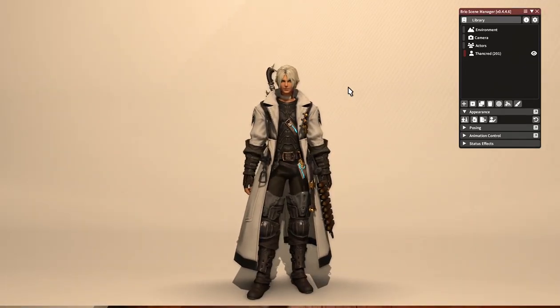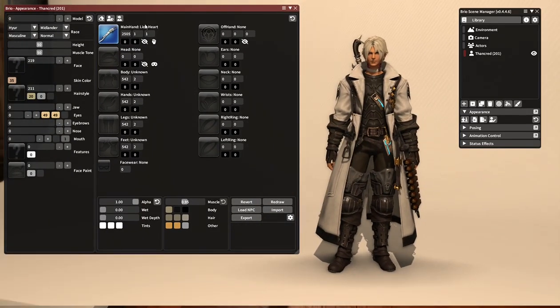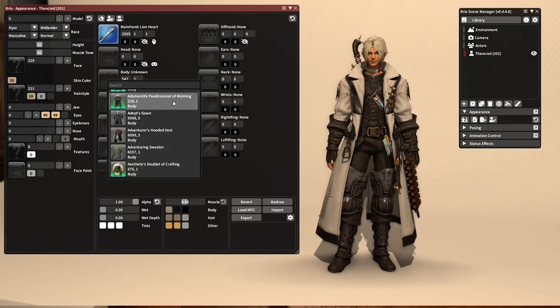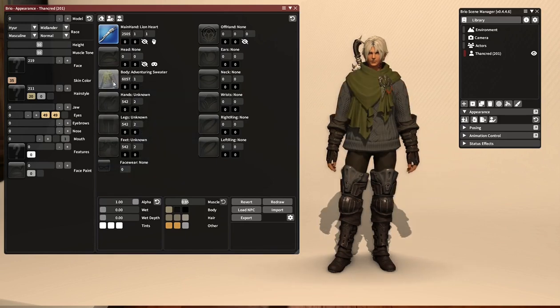Now that we know how to spawn actors and NPCs, let's talk about editing those actors. With your actor selected in the Brio window, click this button underneath Appearance — the last one that says 'Advanced'. This brings up a window showing all of Thancred's gear and all of his appearance information. All of his gear says 'Unknown' because his gear is unique to his model, but if you go through this list, you can put any gear in the game on him.